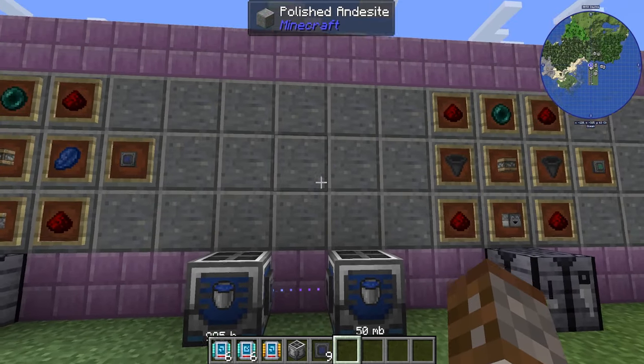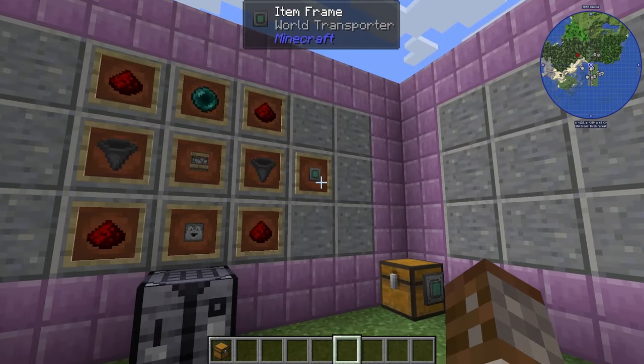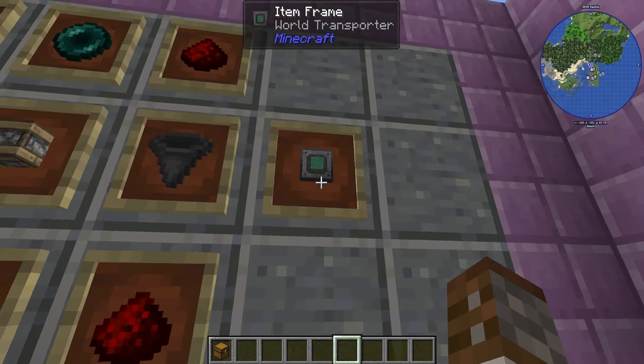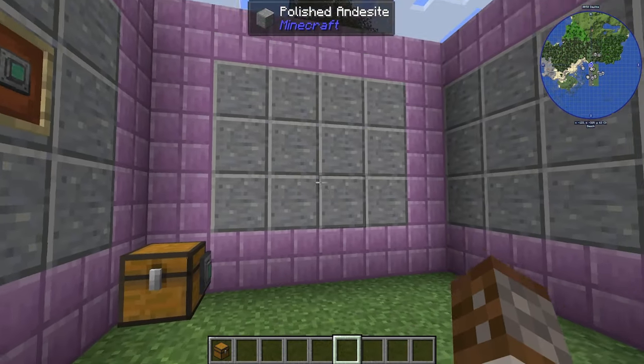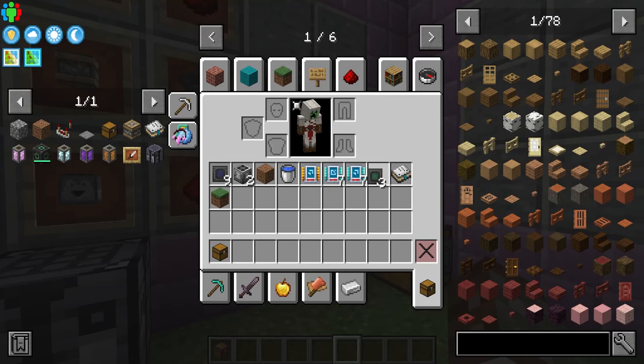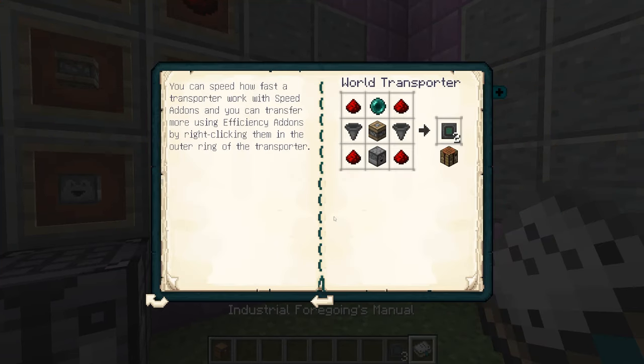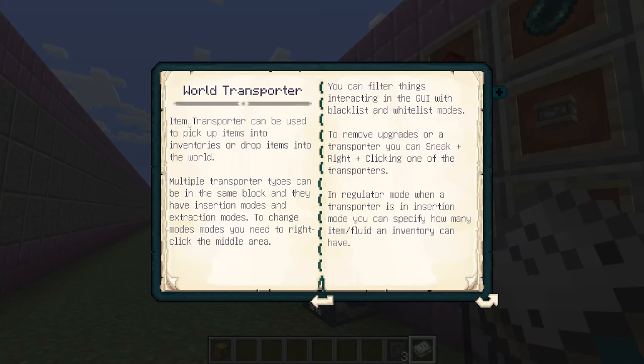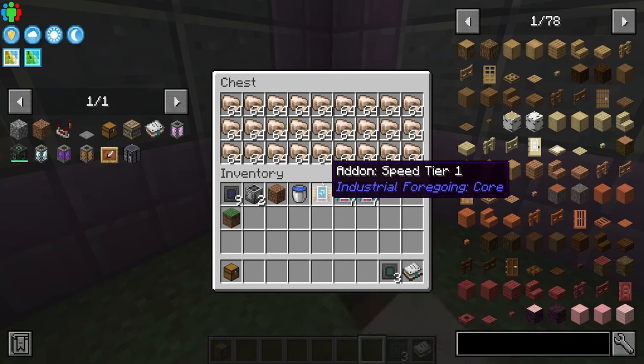The last transporter is the World Transporter, made the same way but with hoppers and a dropper instead. This sends items into the world or picks them up from the world. The book mentions fluid support as well, but it doesn't seem to work with fluids in practice — it primarily deals with inventories and items.